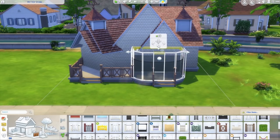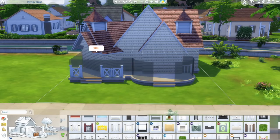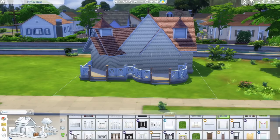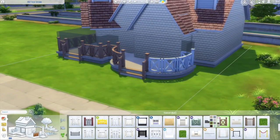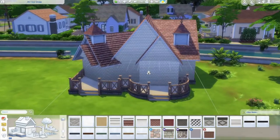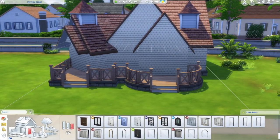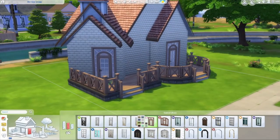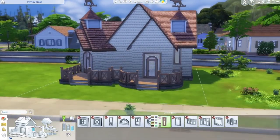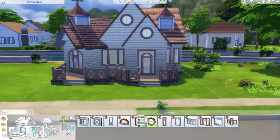I felt like we needed to have a pet store. This is kind of multi-purpose — it also has things for around the house and incorporates a lot of the stuff from the new pack. I did try to keep this build very limited to the Cats and Dogs expansion only, so if you only have the base game or maybe one or two other packs, you're pretty much going to have everything you need when you place this into your game.